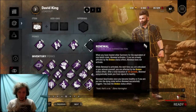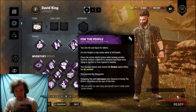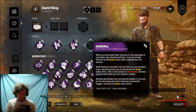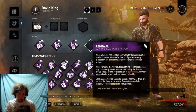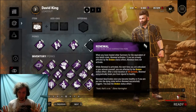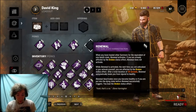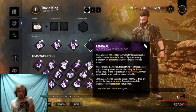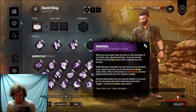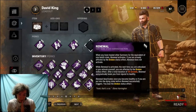Anyway, the next perk is Renewal. When you have healed other survivors to the equivalent of one health state — one health state from For the People, right? — Renewal activates. Now, if you're already affected by the broken status effect, Renewal does not activate. You may be thinking you're already going to be broken from No Mither — don't worry about it. Once Renewal is active, the next time you would be unhooked or unhook yourself, you get the broken status effect reflected. You're already broken, so it doesn't matter. After a total duration of 20 seconds, Renewal automatically heals you from injured to healthy. You get free healing.